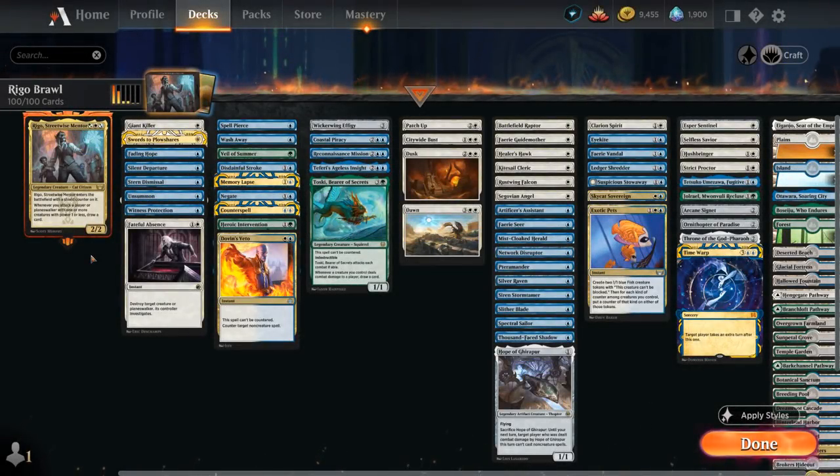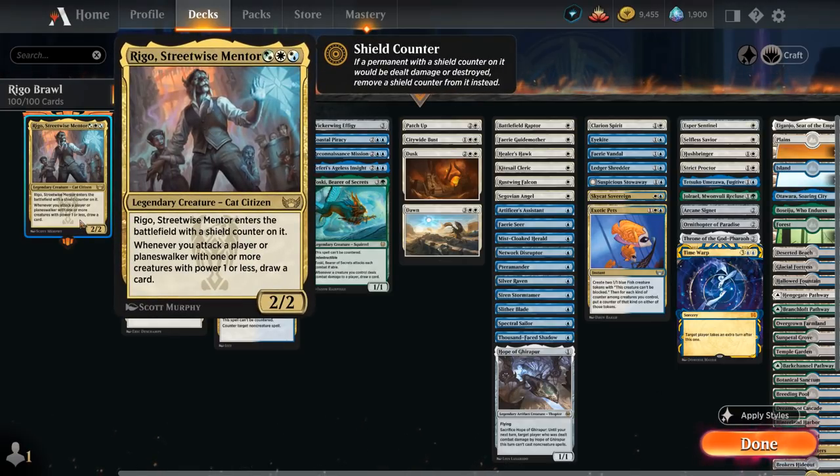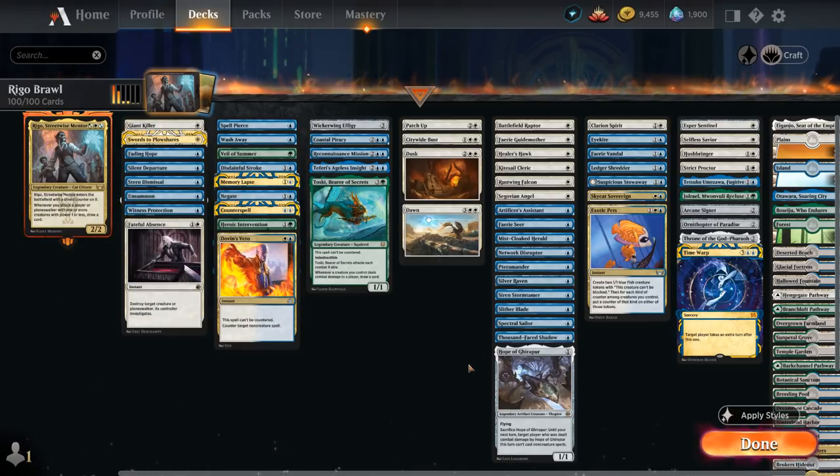Hello and welcome to another Historic Brawl game for the video. Today we're taking a look at Rigo Streetwise Mentor, a 3-mana 2/2 legendary cat citizen. It enters the battlefield with a shield counter giving it built-in protection, and whenever we attack a player or planeswalker with one or more creatures with power one or less, we get to draw a card — a nice card draw engine in a deck filled with cheap evasive creatures.